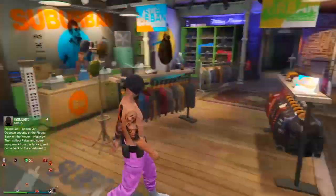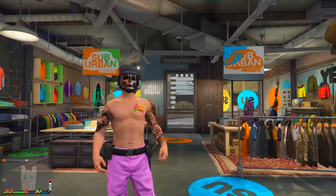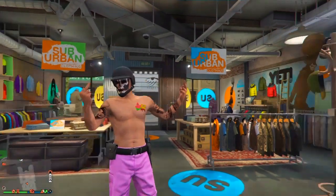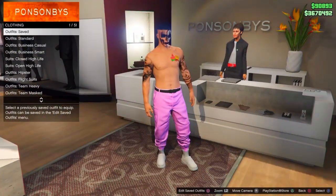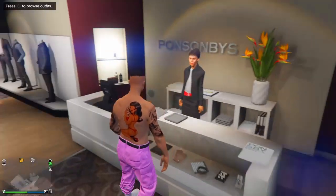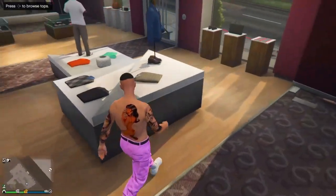GTA 5: how to get any belt on any outfit after the patch 1.58. To start this glitch, you'll need to put on the pants that you want the belt on. I'm going to be using these pink joggers right here. Once you've done that, go ahead and go over to the shirt section and put on the peach plate carrier.